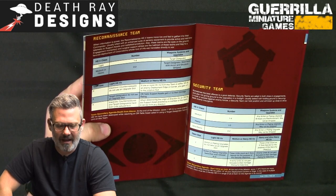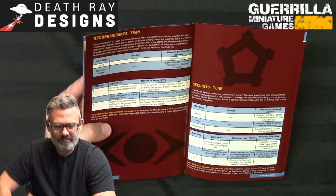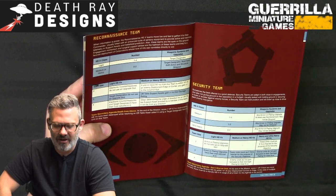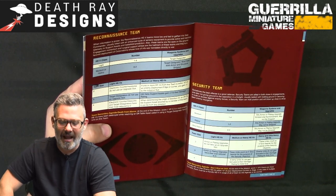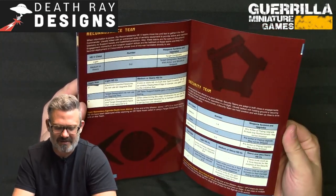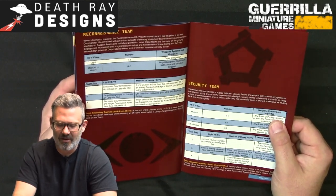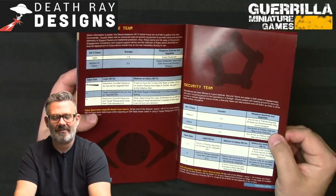For a three-man Recon Team: target designators don't take an upgrade slot, and off-table assets get plus one damage rating. For four members: target designators and electronic countermeasures cost zero, and off-table support assets directed by a team member can come from any direction. Secondary agenda 'Death from Above' scores a VP if two or more enemy HEVs were destroyed by off-table assets called in using a target designator from this team.